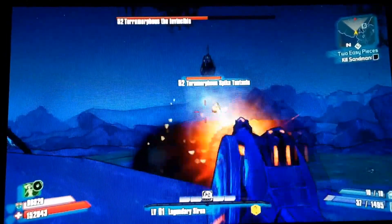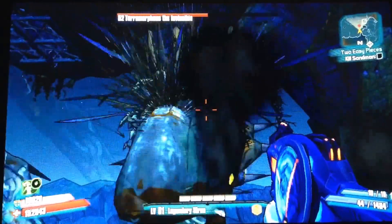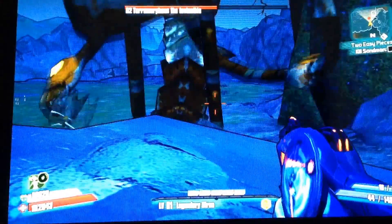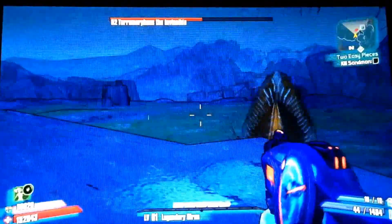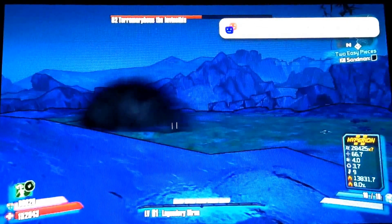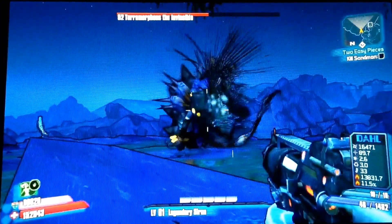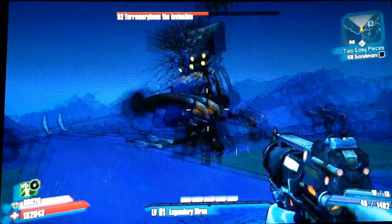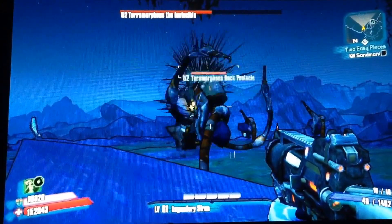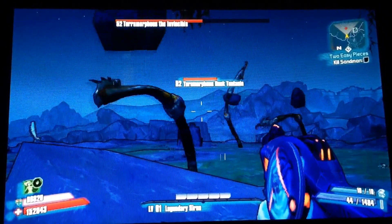There are two tentacles that do basically nothing — they throw little projectiles that don't do much damage, and when Terramorphous is close it tries to whip you. As you can see on screen, I did not take a single point of damage. He did nothing to me at all. Those first attacks you don't really have to worry about.